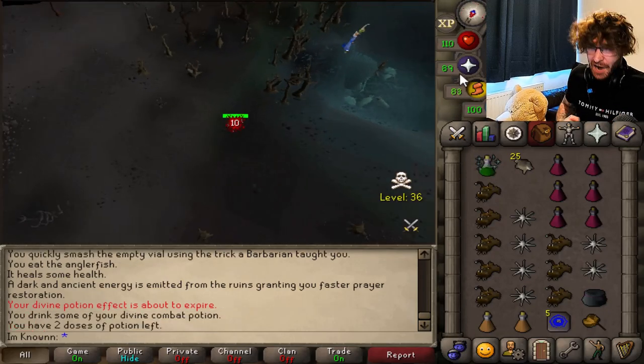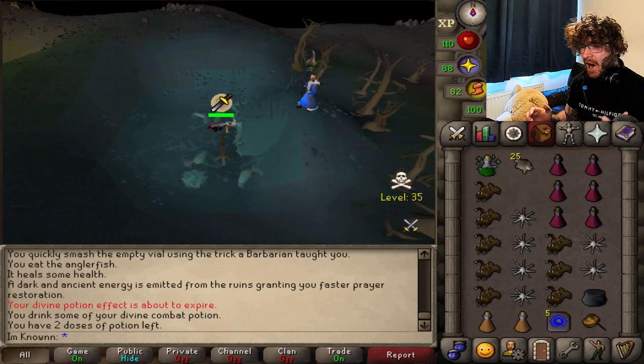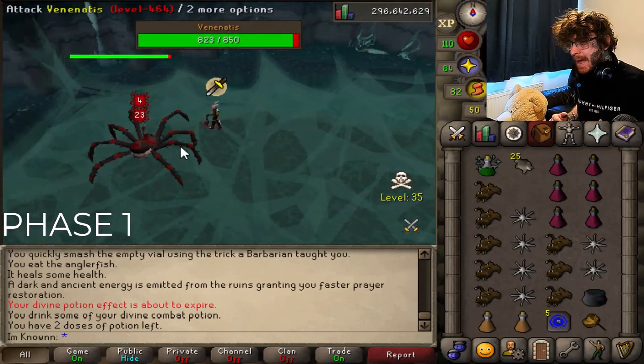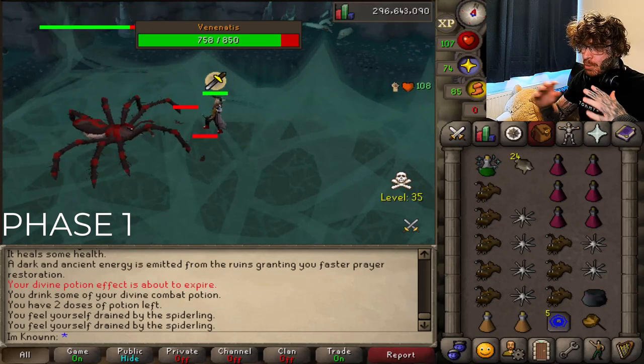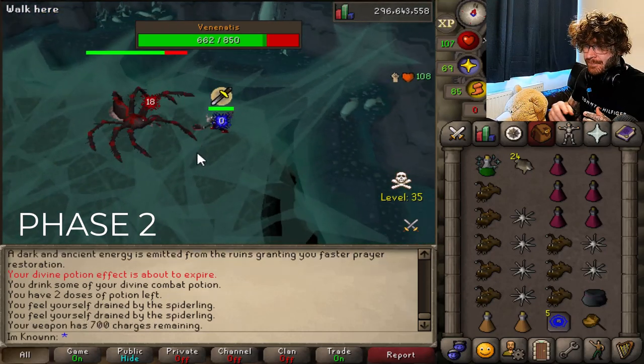I'm going to show you a pre-recorded clip and talk you through a whole entire fight overview so that you too can be the king of Venenatus. This is the whole fight! Phase one, ladies and gents — here we go! We smack the boss. We're going to get the Spiderlings — this is what the Chin Chompers are for. We do the Chin Chompers: one, two, and they're gone. And then we're back to killing the boss. You can always tell when we're on phase two when he runs away, which is now.